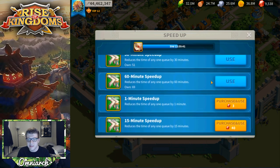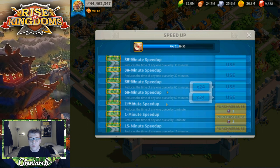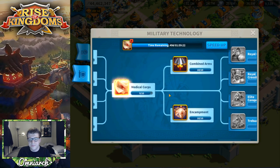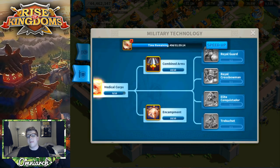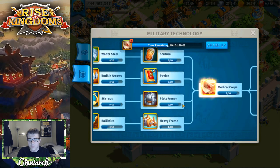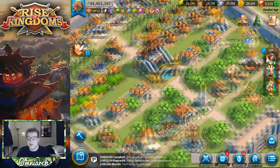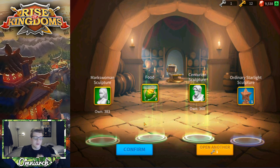Let me use some speed ups and see where that lands us. I like to keep about a day's worth of one-hour speed ups. We're 49 days away from finishing Medical Corps 10. After that we're doing Stirrups, then Plate Armor, then T5! Then right after that we're going for infantry entry. Probably still about 200 days total but I'm going to speed them up as much as I can while being responsible.